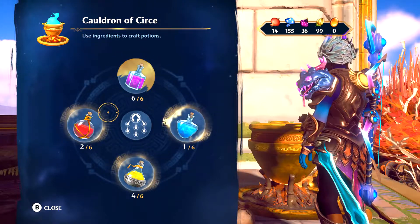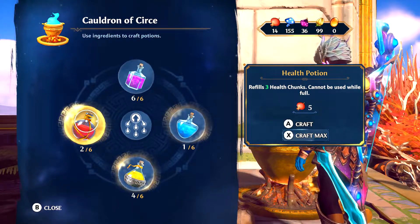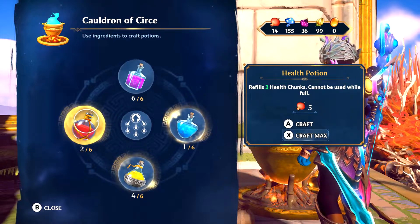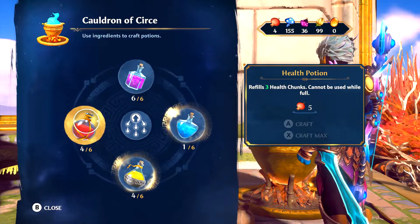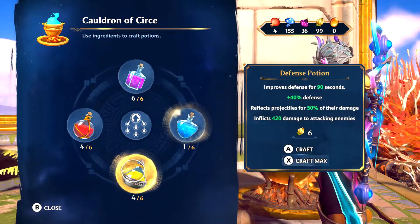Another thing is that you can also upgrade these potions for better perks with the golden ambers that you find throughout your journey. I will personally recommend having three to six potions always on hand because you just never know what you're going to run into out there while you're exploring.